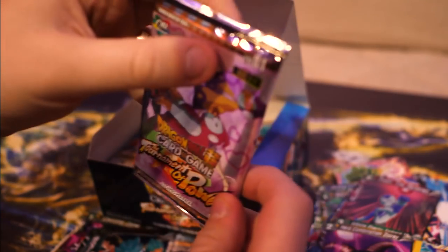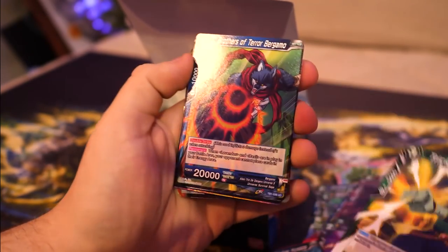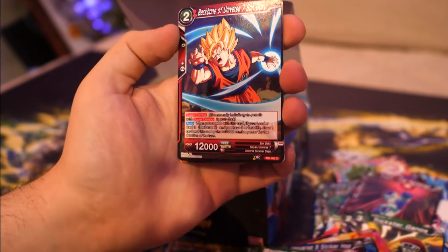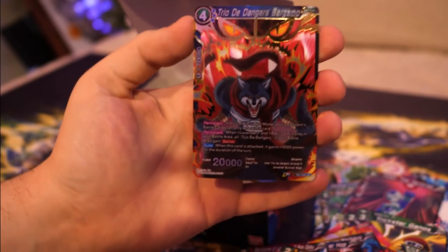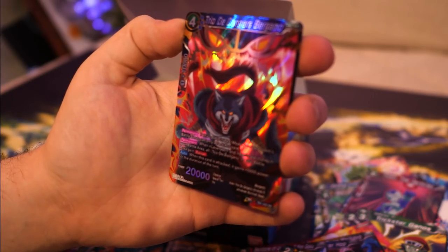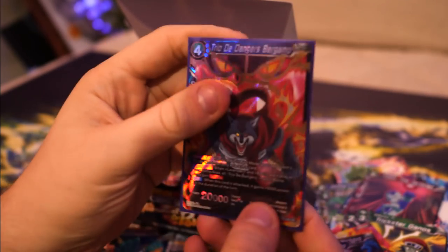Pack five - we got the Maidens right here. We haven't had any SPRs yet, no super rares. Trickster Ganos, Bergamo, Kettle, Boltamo, Gohan, Ribrien Maiden of Anger again, Magikayo, Hop, Maiden Charge, Backbone of Son Goku, Vuon. Hey! We got the Triode de Danger Bergamo - that's the SR! If this card is in rest mode, your opponent's battle cards can only attack this card. And permanently, when Lavender and Basil are in play in your battle area, all Triode de Danger in your battle area gain barrier. That is a spicy card!